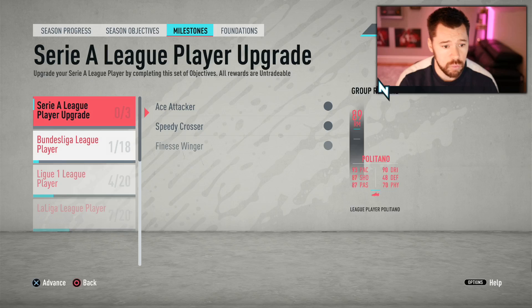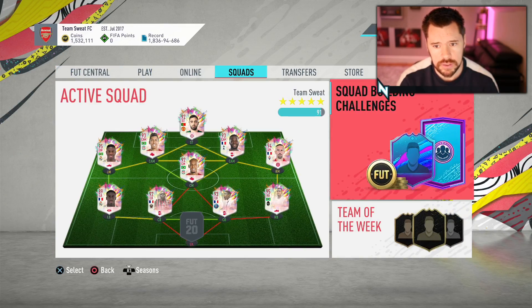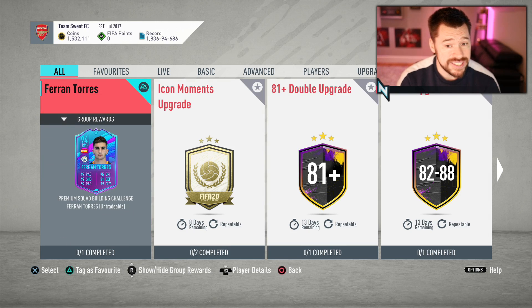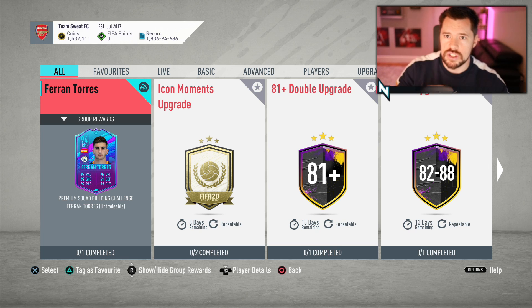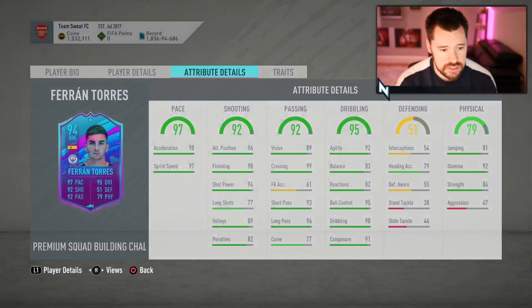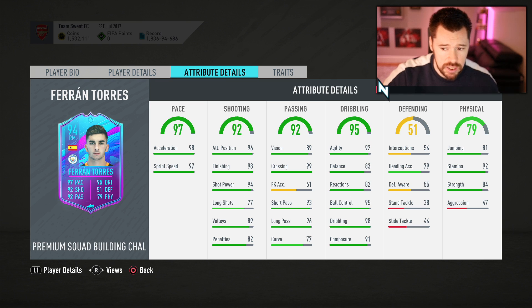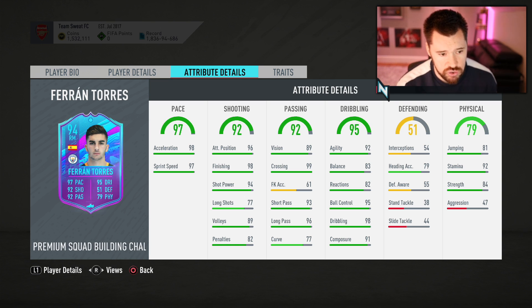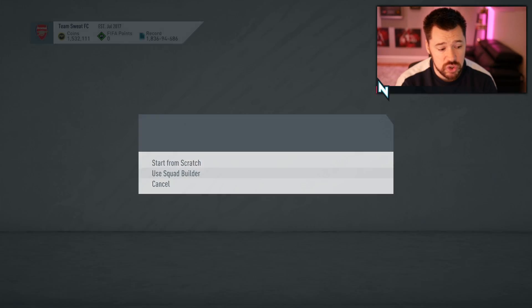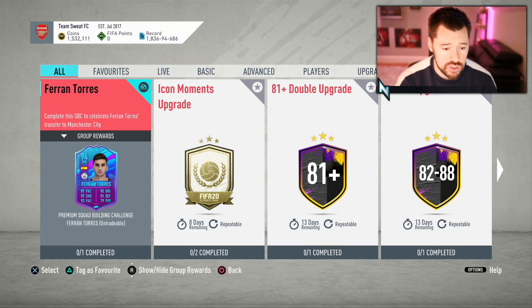So hopefully there's more of what's to come with this 96 Leroy Sané — hopefully they've upgraded his weak foot and skill moves. There's also a Ferran Torres to City card, a premium SBC Ferran Torres, 94 rated, four star, four star. His aggression is super low, which is a valuable stat in FIFA 20, but the rest of his card is very nice — shooting is great, pace is great, passing is great. It's a Man City player, which is quite nice. It only requires one squad — an 83 rated with 50 chemistry and one Premier League player. That's really easy to put together, so kudos to EA for that one.